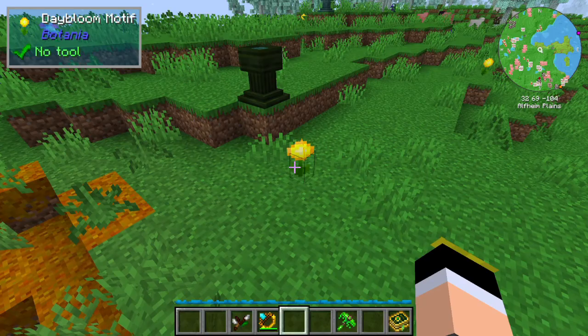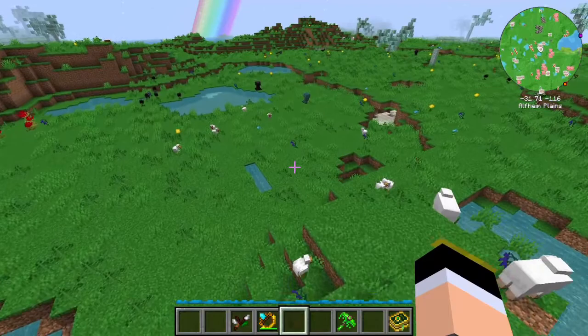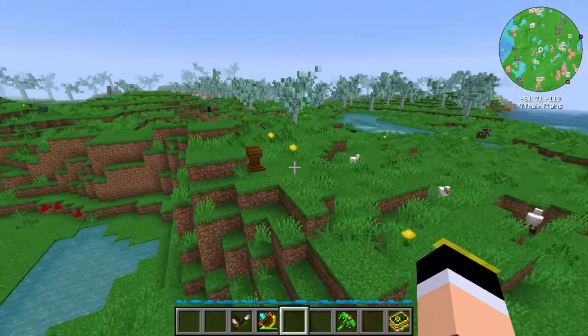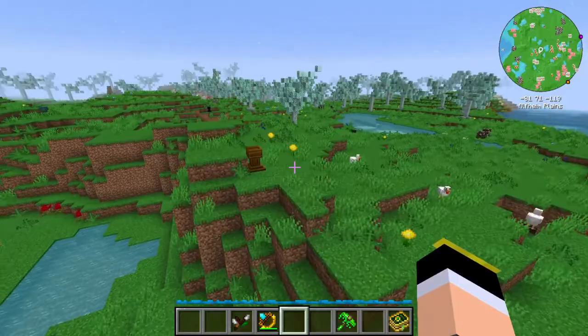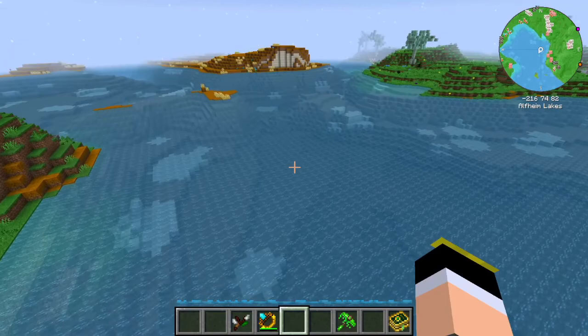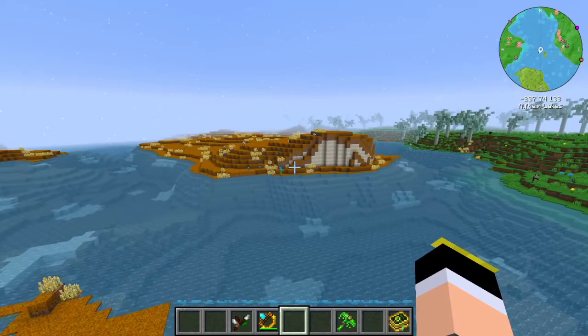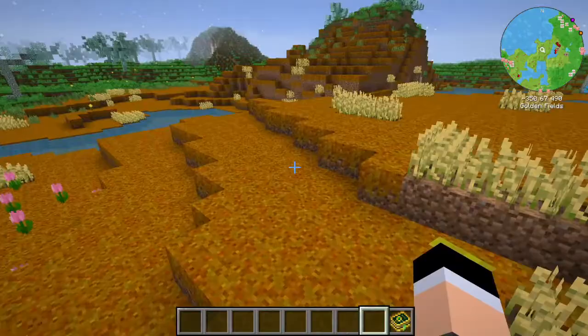In this dimension you can also find Daybloom and Nightshade flowers. There are several biome types: Alfheim Plains, Dreamwood Forest, Alfheim Lakes, and Golden Fields — that golden/orange-colored biome.